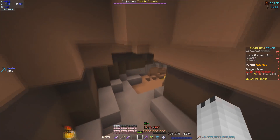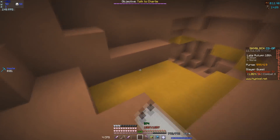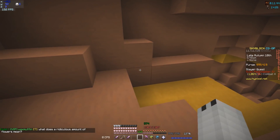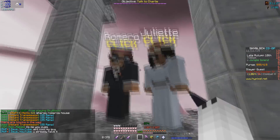Once you mine the gold and it's your first time doing it, Romeo will be down here in the mine. Just go talk to him right here and he should be there. After you talk to Juliet again, he will be located near the supermarket and that is very easy to find.